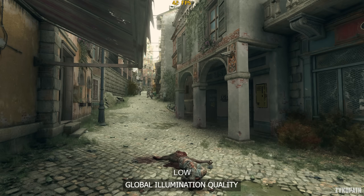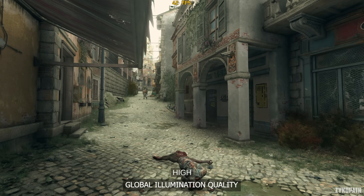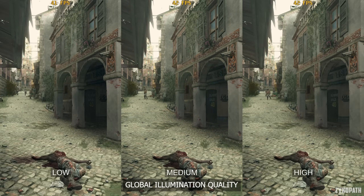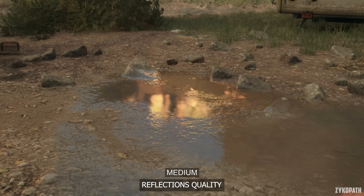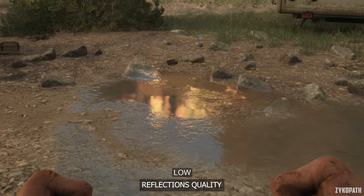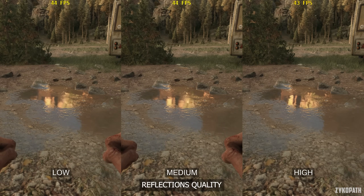The global illumination quality setting has a very subtle impact, and its effect changes quickly, which is also affected by the time of day. Performance-wise it depends on the scene — high can sometimes have a slightly noticeable impact, so use medium for the best balance. The reflection quality setting doesn't affect most surfaces noticeably; it only made an actually noticeable difference on one surface. Low and medium look the same, while high increases reflection resolution. Since its cost is minuscule, keep it on high.